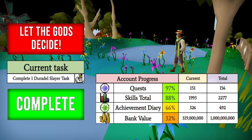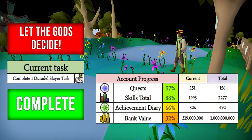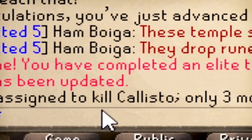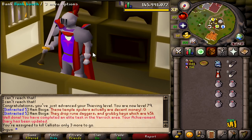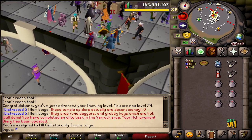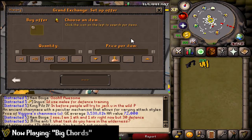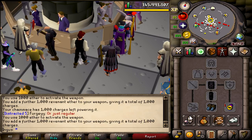Another Duradel slayer task — and our next task is to kill three Callisto. I've never killed Callisto before, so I'll have to figure out how. Making a trip to the GE — there's a weapon I've never bought before. I have to activate this Viggora's chainmace with some ether. Oh wow, that looks incredible! Since it's only three kills, let's try this setup — using a book of balance for plus four on everything. We're risking 46k; I like those odds.